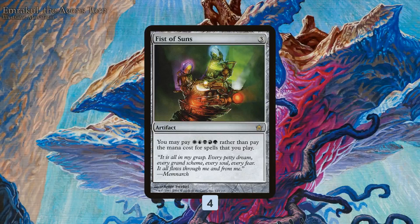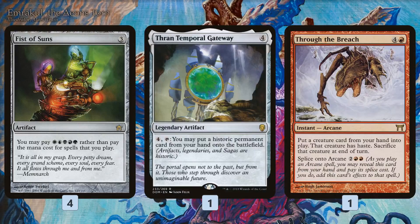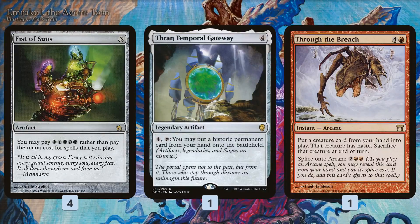Fist of Suns is combo piece number one. We also have a couple of backup plans for cheating big things into play. Thran Temporal Gateway lets us just slam a historic permanent — Artifact, Saga, or Legendary — into play for four mana. Also four mana to cast is Through the Breach, only a one-of like Thran Temporal Gateway, but it lets us put a creature from our hand into play with haste. We lose it that turn, but if it's an Emrakul or something massive, we don't really care — the damage is already done.